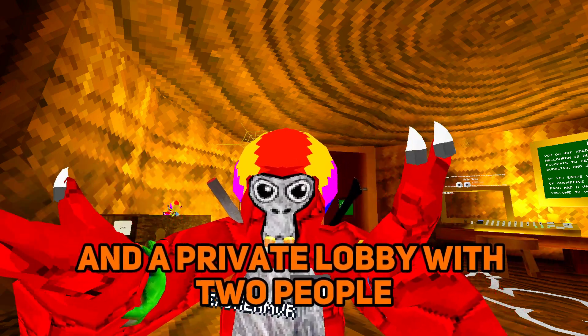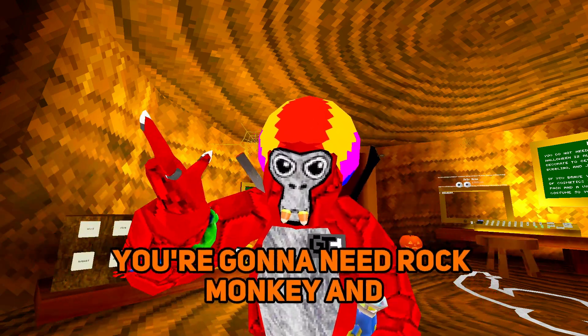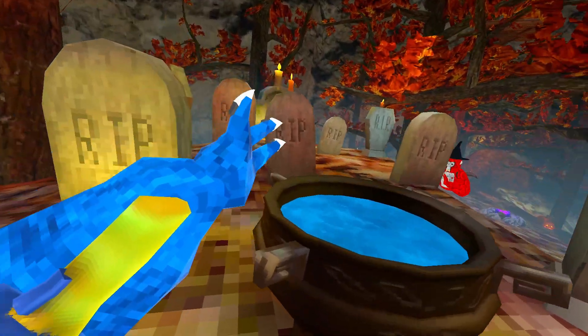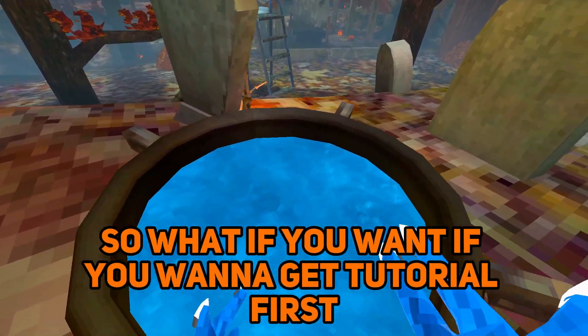With two people, you're gonna need rock monkey, and your friend is gonna need regular monkey. Okay guys, so if you want to get to tutorial, first you gotta get zero gravity.